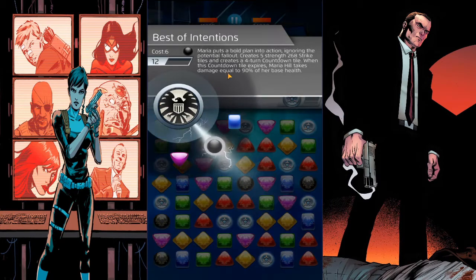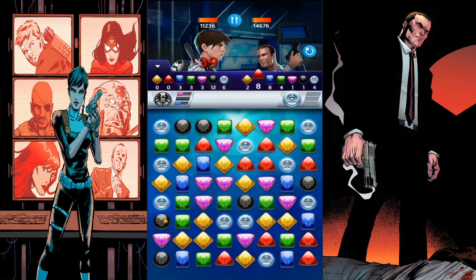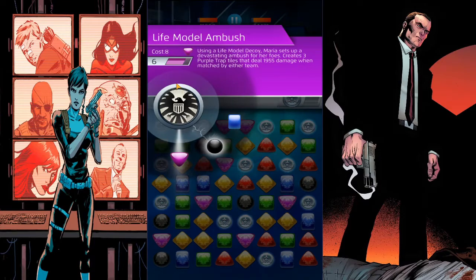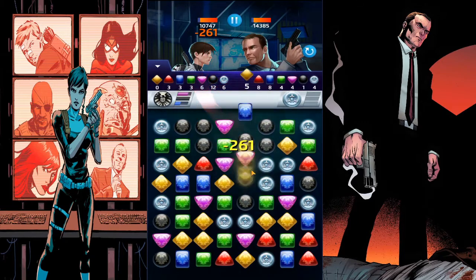We got 12 AP - I think we could activate this twice. It doesn't specify what color the countdown tile is going to be, so that's perfect, you don't have to worry about it being a specific color. We do need to make some blue matches ASAP, or we're gonna have to go the route of activating Best of Intentions then Life Model Ambush and hoping that he matches the tiles - or I do.